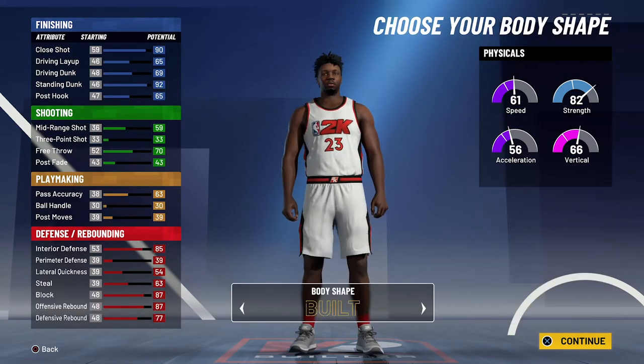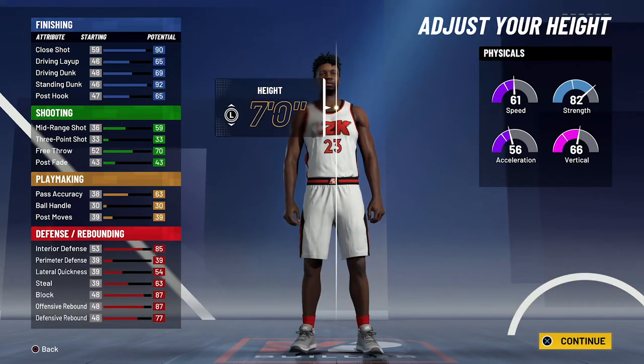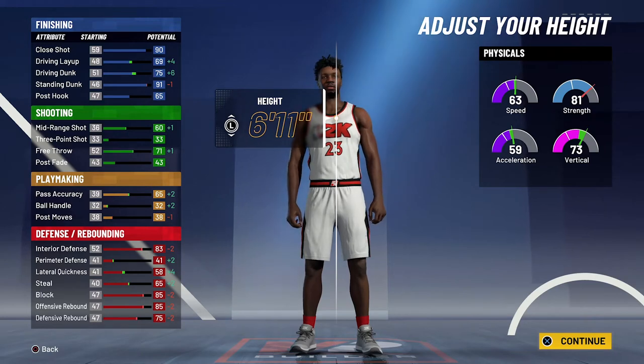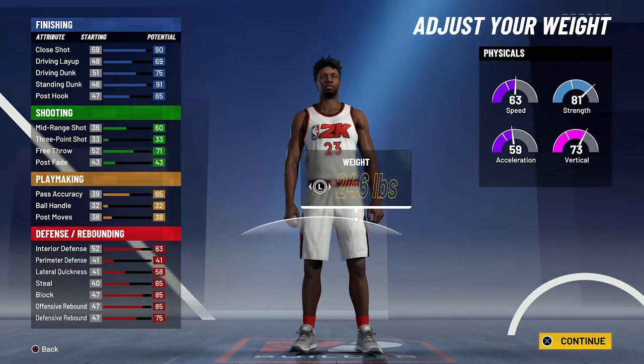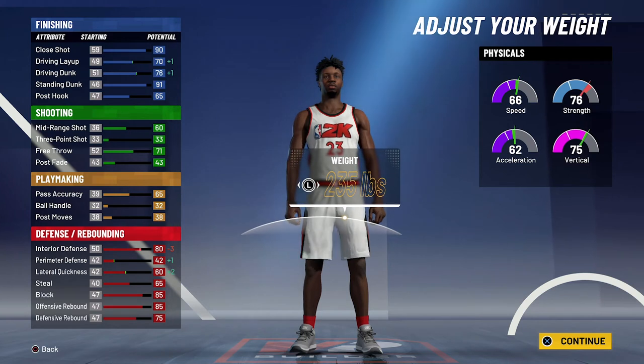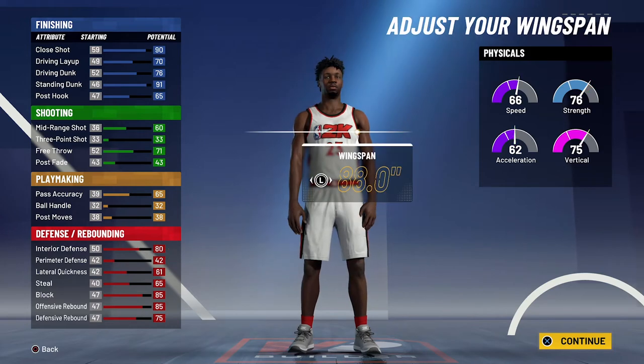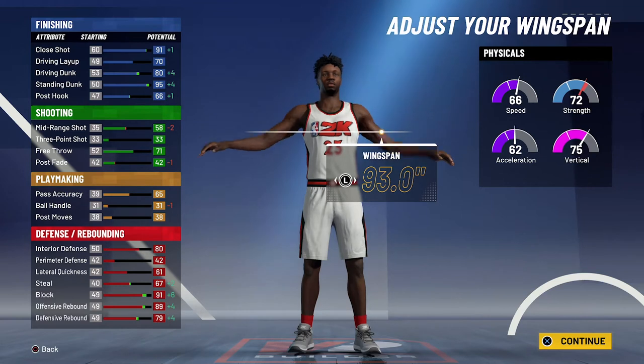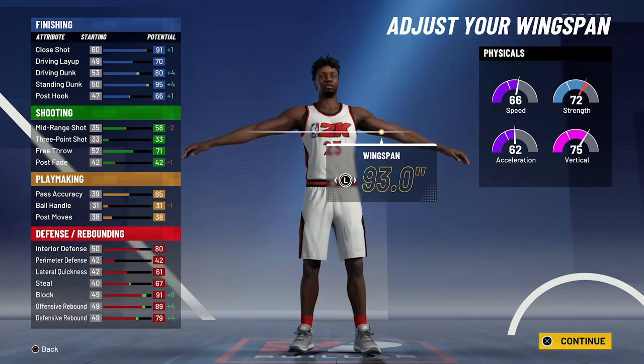For your body shape it doesn't really matter — I'm just going to go with fine. Height is going to be 6'11". He is a true seven-footer but I did want to help out with the driving dunk to get contact dunks, so that's why we're going with 6'11". For the weight, you're gonna bring him down to 234 pounds — he's about 235-240 pounds but again, trying to get those contact dunks. And for the wingspan, you're gonna max out your wingspan.